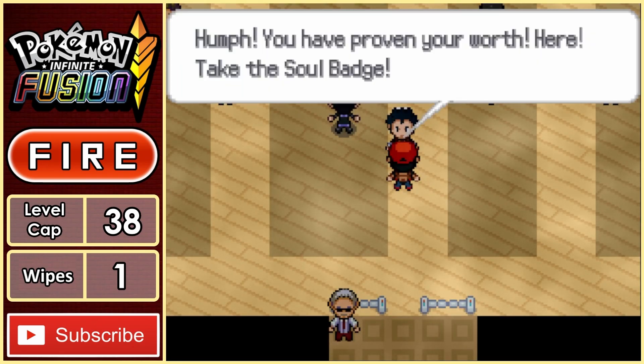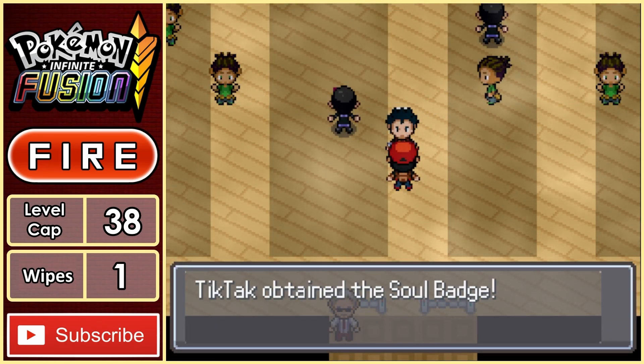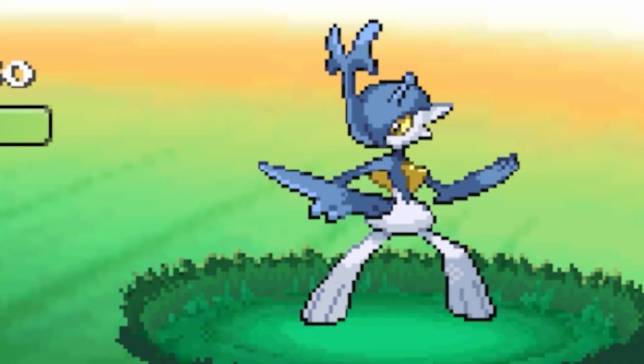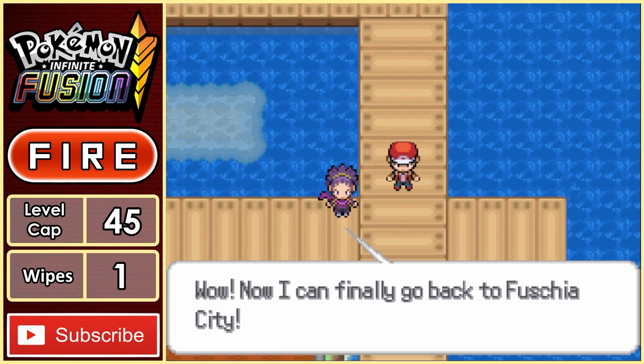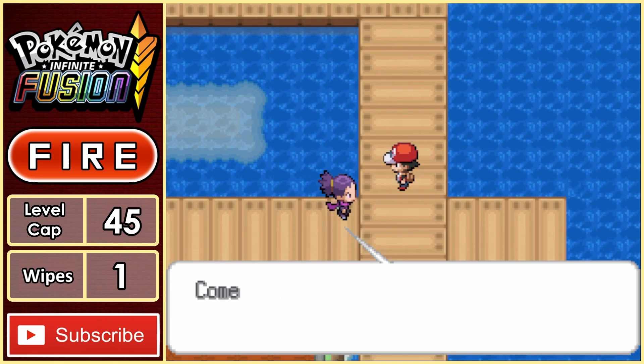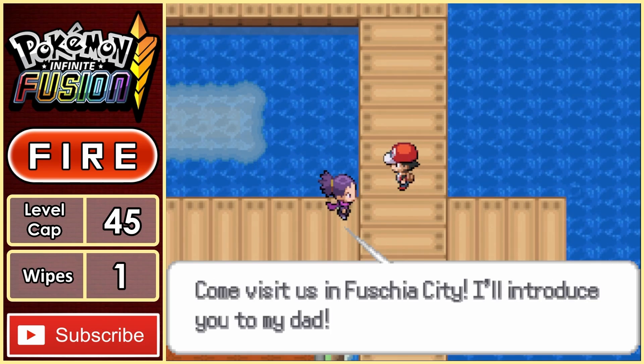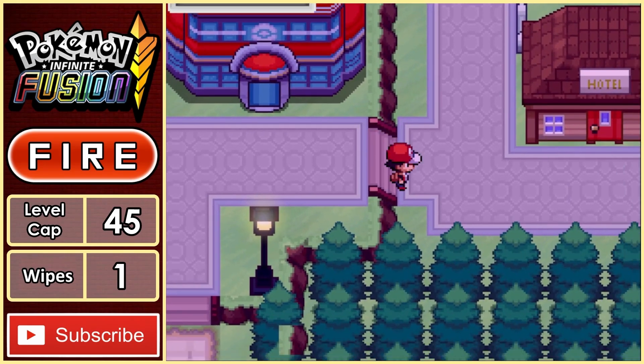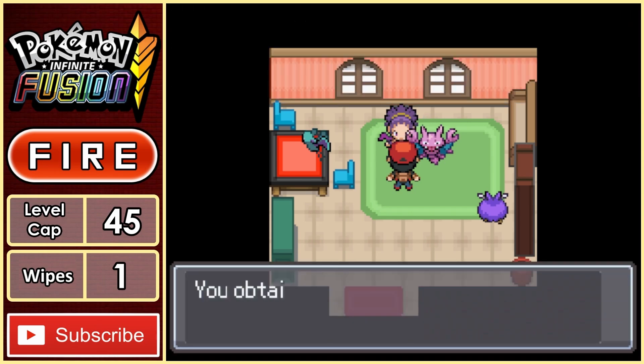That's another gym leader down, and we're starting to make some serious progress. We come across a Snorlax — well actually it's a Heralade — and once we beat it, Koga's daughter thanks us and asks us to head to Fuchsia City to meet her dad, which is kind of awkward, as we've already beaten him and she has no idea. I head back to find her in her house, and she ends up thanking me again, giving me HM04, which is Strength.